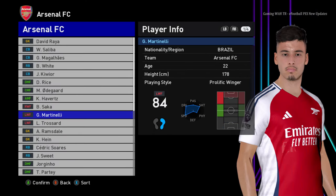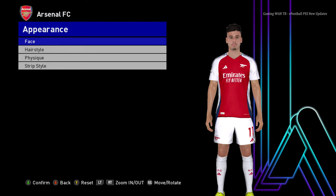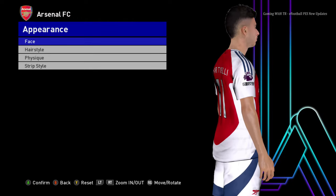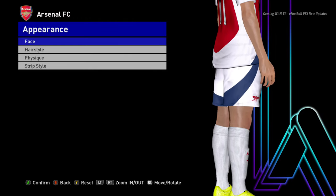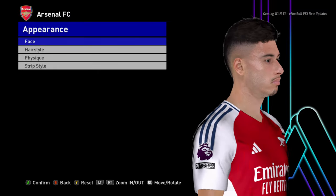Let's go to Arsenal and see Martinelli. Here is the body and here is the skin tone — every single thing. Just watch the skin tone: the hand, face, and every part of the body. This is the new skin.